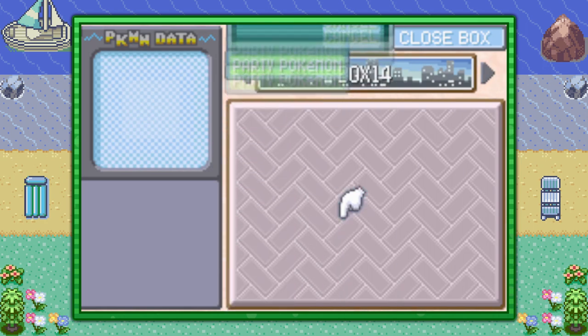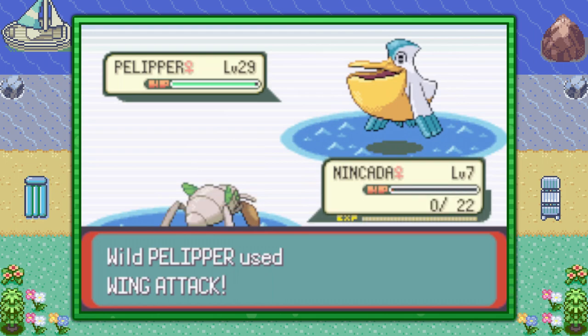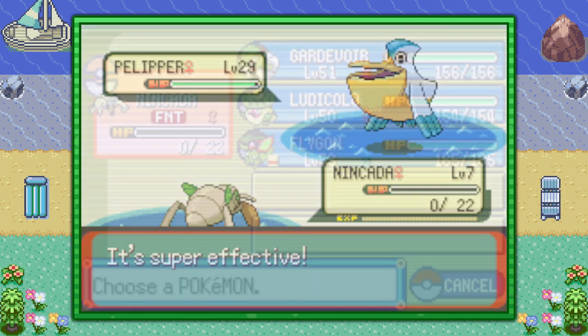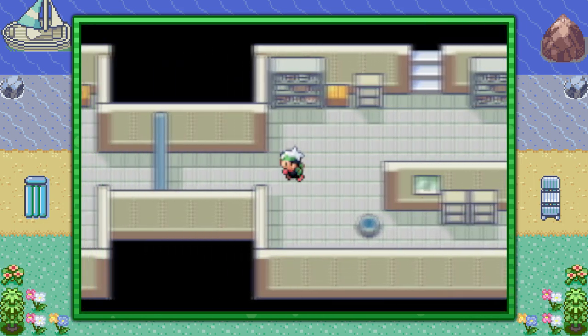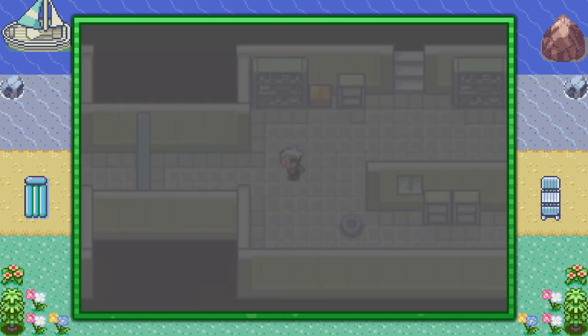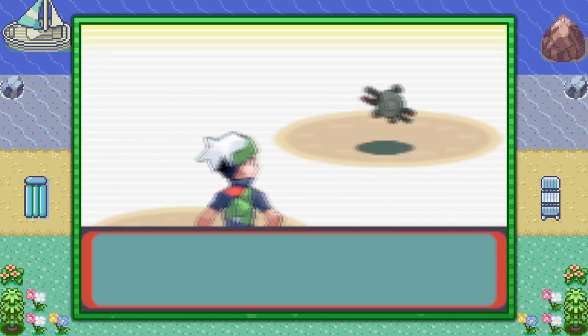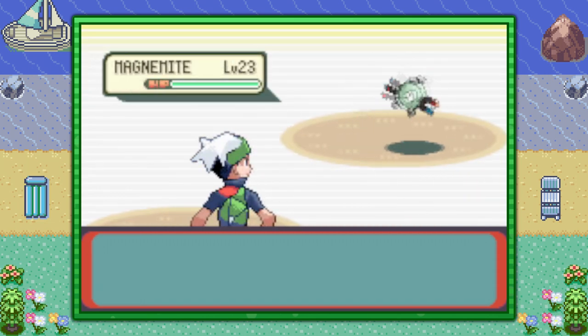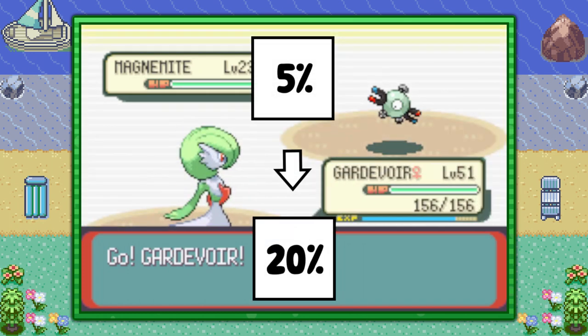We need our Pokémon with Compound Eyes to faint, so let's go into a battle with a high-level Pokémon and have it knock out your Nincada. Even if it's fainted, its ability still triggers and affects the hold rates of wild Pokémon as long as it's the first Pokémon in your party. Now we're going to battle the Pokémon that is holding the item we're looking for — let's say you're looking for a Metal Coat on wild Magnemite. We're going to battle this Pokémon over and over again with our fainted Nincada leading the party. Our chances are raised from 5% to a 20% chance.